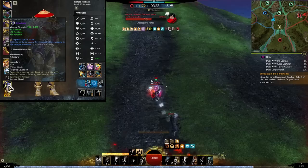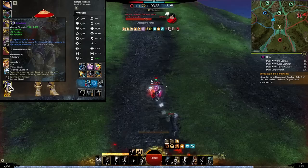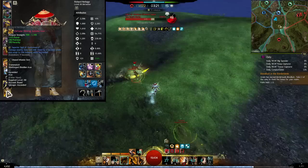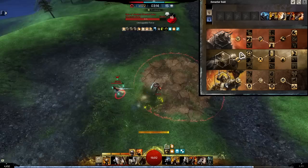Then we have our big damage set, which is the double axe set with the vision and hydromancy sigils. Once you swap to your axe set you're going to be doing a lot of damage and burst, so you want that extra crit chance because the fury uptime from pack runes is kind of low.